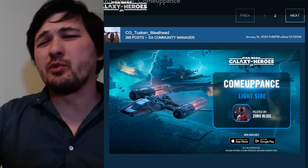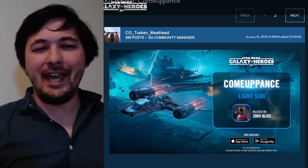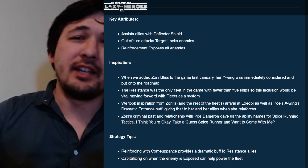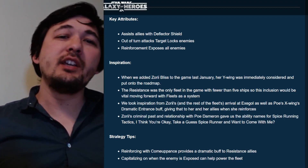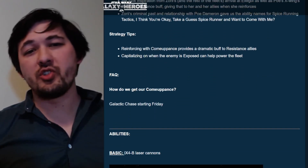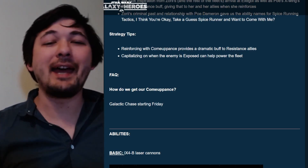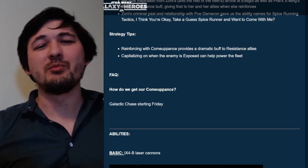The Comeuppance joins the game as a Resistance support ship with Scoundrel and Smuggler synergy. With the attributes portion, what CG is bringing up here is: assists allies with deflector shield — that's going to be with the reinforcement — out-of-turn attacks, inflict target lock, and reinforcement AoE inflicts expose. With the tips portion, we're going to want to use this fleet as a reinforcement and take advantage of expose to maximize fleet efficacy.